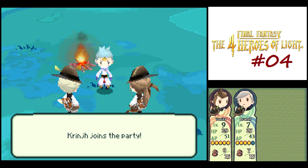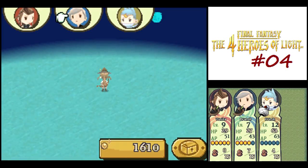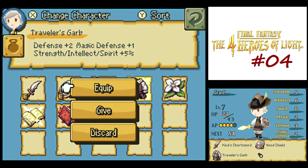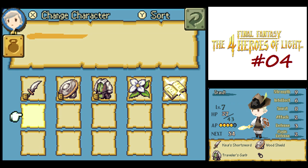More party members! How do you pronounce his name—Cringe? I don't know, I'm just going to pronounce it that way. He is really, really powerful. So the first thing I want to do is give him one of our Traveler's Garbs and the Fire Tome—that'll be useful for him. Let's switch over to him.